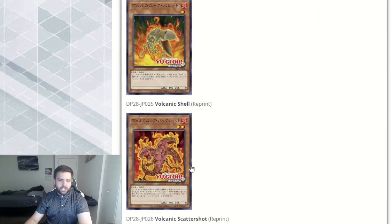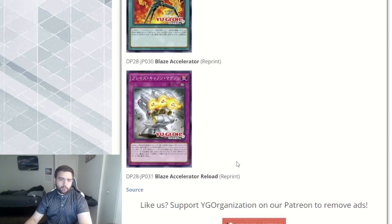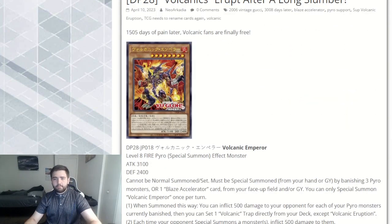The reprints are going to be Shell, Scatter Shot, Volcanic Rocket, Blaze Accelerator, and Blaze Accelerator Reload. Those are all the new cards. Now let's get into my opinions on the cards.